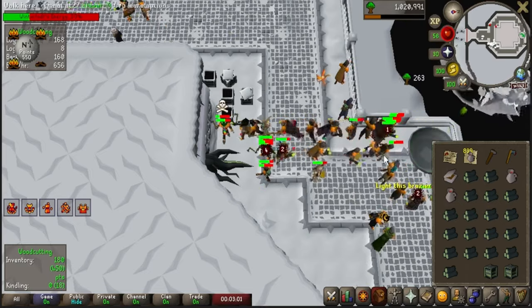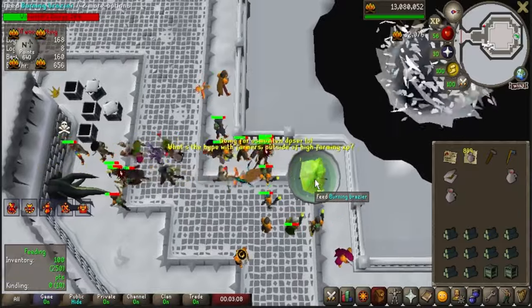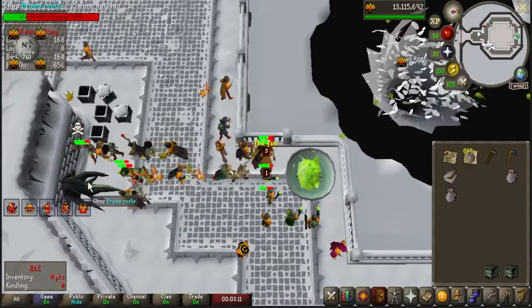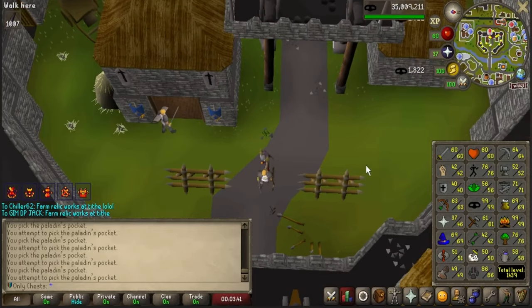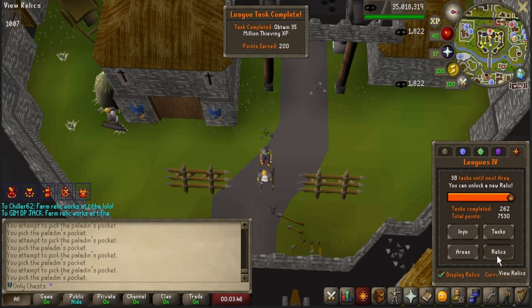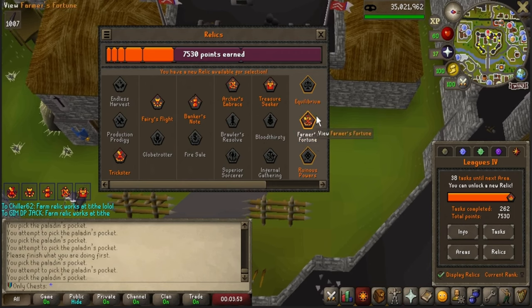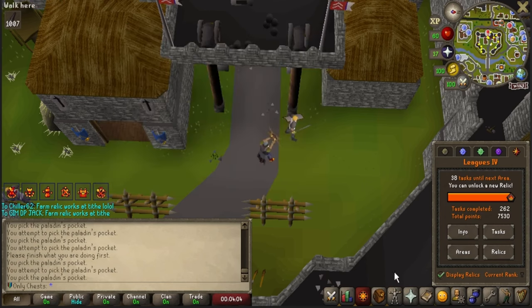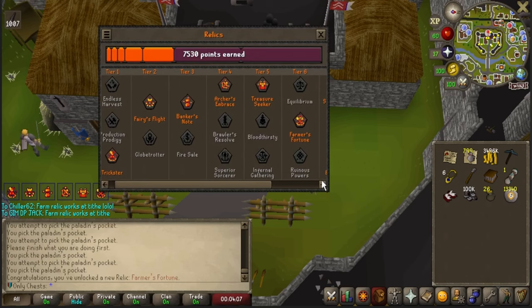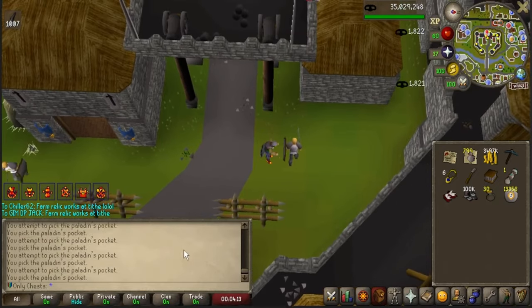I am going to go knock out the Karamja Easy Diary, because in less than an hour I can get enough Chaos Runes to sell to Tokkul to buy an Onyx — which is also a 200-point task. This here is going to get us our Tier 6 relic. I've done a lot of thinking about this one, and I think I am going to pick the Farm Relic — Farmer's Fortune. I went Korend so I'm going to get the bonus. And supposedly this works on Tithe Farm, so if it does, that's actually going to be busted. I need a few more Chaos Runes for another 200-point task, then I'm going to go check this out on Tithe Farm.